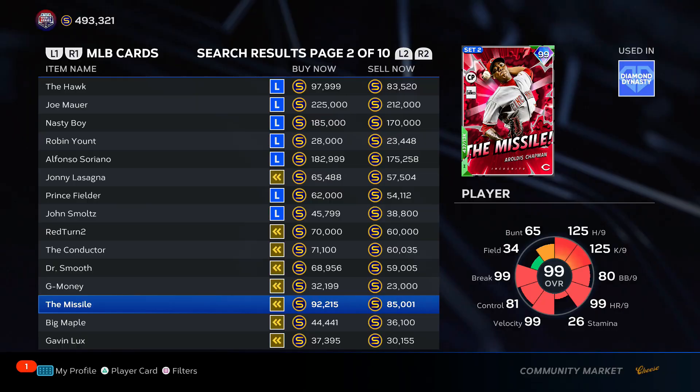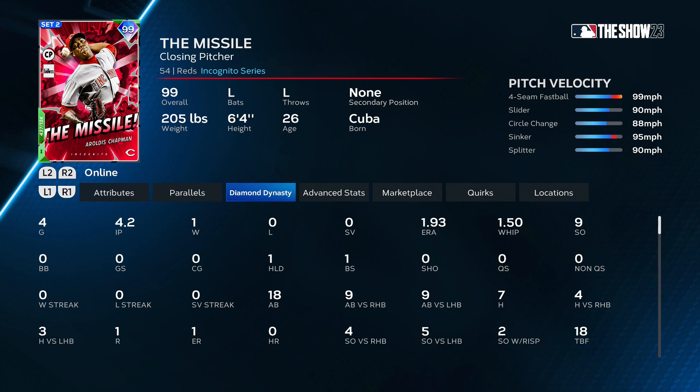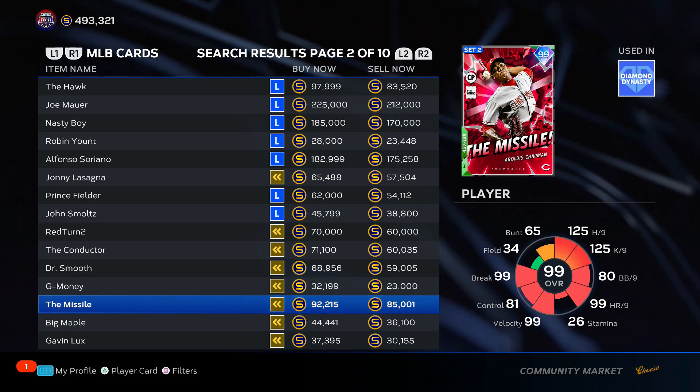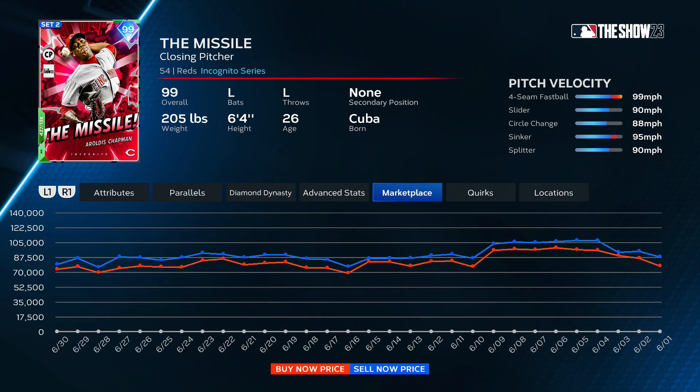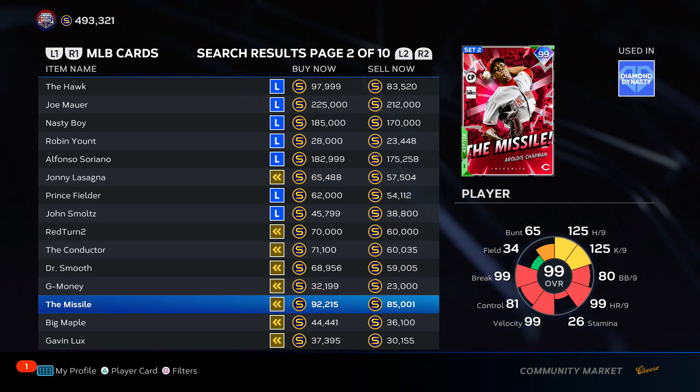Aroldis Chapman, "The Missile" — I use Chapman and he's impossible to hit, and I guess I'm doing pretty well with him. I'm putting him towards the top of A tier — really hard card to face, throws gas, has an outlier, nasty pitch mix, and they're just giving him extra pitches. We're putting him top of A tier.